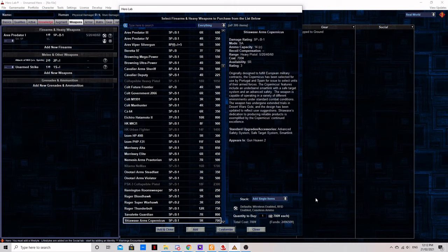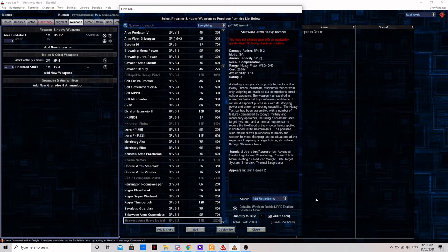The Shiawazi Arms Heavy Tactical. Clocking in at three grand and availability 17, this is not a common gun. It uses high-powered ammunition, making it hit like a ton of bricks, but also resulting in inherent inaccuracy. It also comes stock with a lot of upgrades: advanced safety, high-powered chamberings, powered slide mount, reduced weight, safe target system, smart gun, and a thermal suppressor.